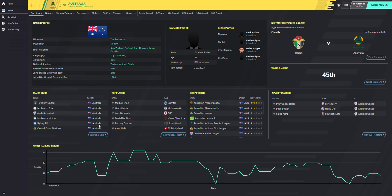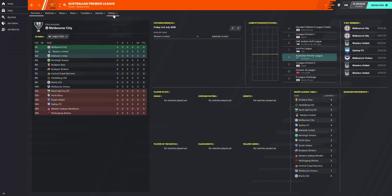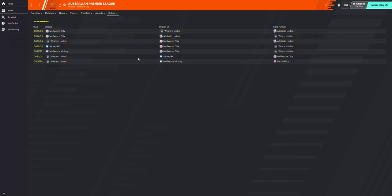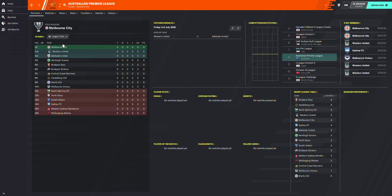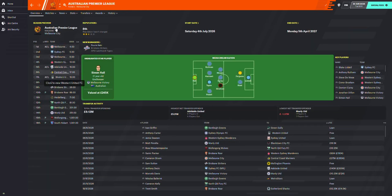Western United is the best team in Australia now. Most teams are still there, but Western United are certainly the best. Looking at the Australian Premier League past winners, Western United have finished in the top three every single season — starting with back-to-back premierships, dropping to third for two seasons, going back up, then back down to third, second, and they are predicted to come seventh this season.